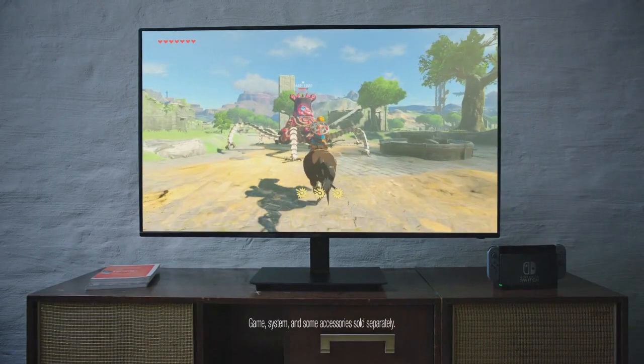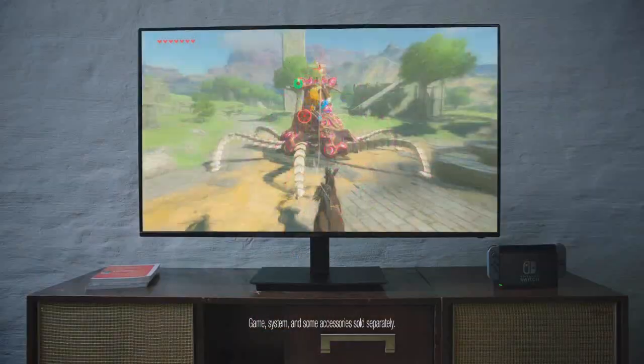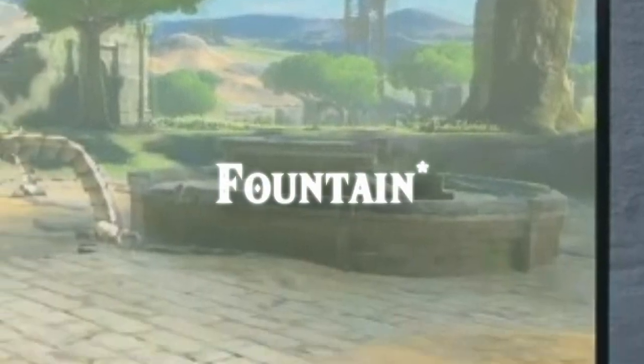We finish off with something simple — Link in the Hyrule Field Ruins taking on a Guardian with bomb arrows. There's really nothing special to analyse here; we can see the Bird Divine Beast on the right, as well as some ruins that could have been a waterfall.